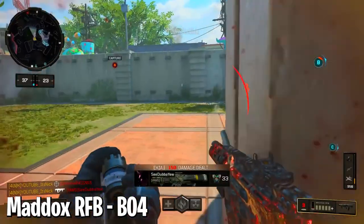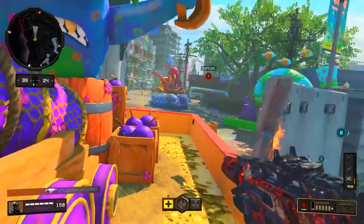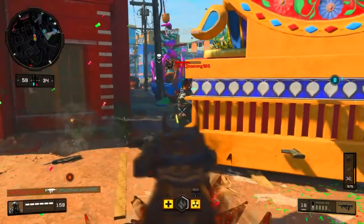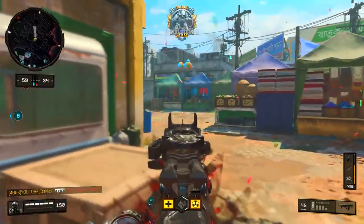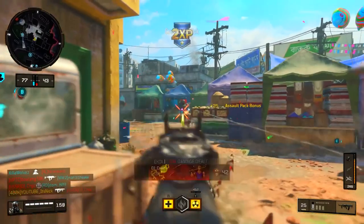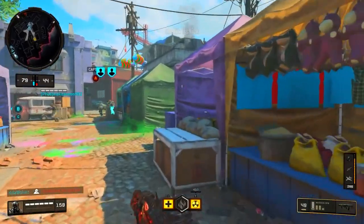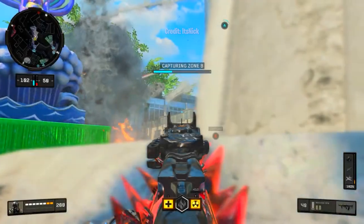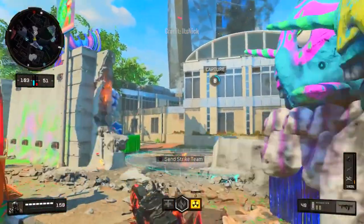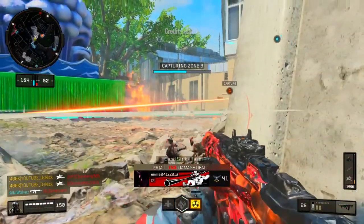At number 18, the Maddox RFB in Black Ops 4 — our first bullpup assault rifle that generated a lot of conversation in the community when BO4 launched, mainly because it was OP. The Maddox was one of the only guns used by competitive players, and even in public matches it was spammed. It featured a very fast fire rate, very controllable recoil, a rather high damage output, and it kept the time to kill competitive in almost every scenario. On launch day it could outgun a lot of SMGs up close, while also outgunning other rifles at mid to long range. It was nerfed a few times, but it's still a top-tier rifle and the original version will be remembered forever.